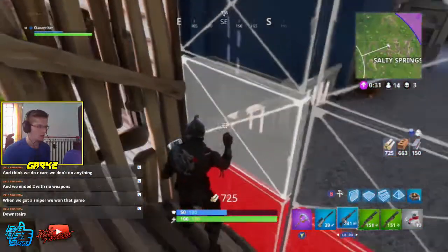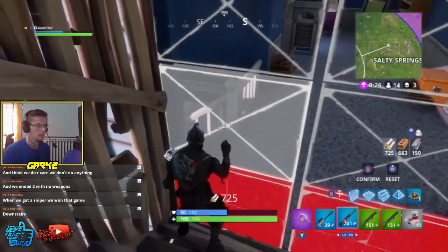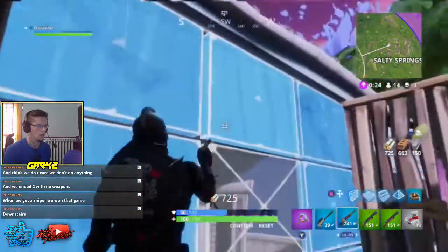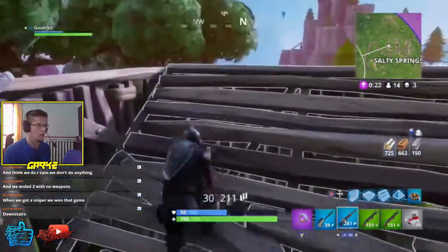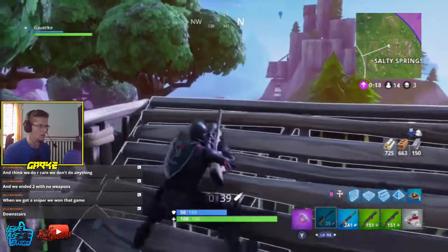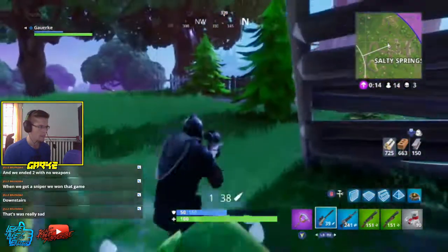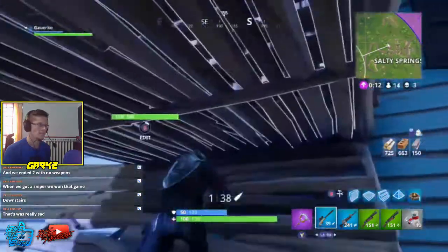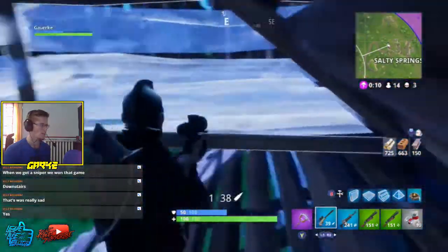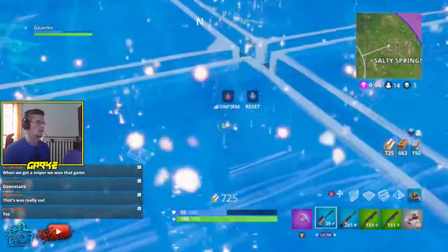So you can go up to one of these vending machines and get a gold scar for 500 materials. Each vending machine sells three items — one for each material type: wood, stone, and metal. It cycles through each on a short timer. To switch items faster, hit the vending machine with your pickaxe, and there's no purchase limit.